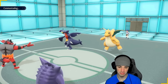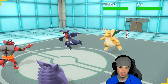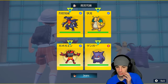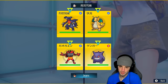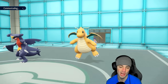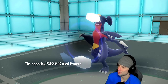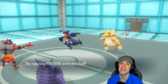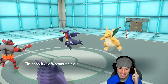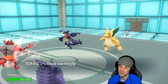Garchomp and Dragonite come out on turn one. Incineroar is not in our Focus Sash slot — Clear Amulet on Dragonite noted. We're not faking out, just popping Swords Dance and setting up Trick Room. I could Terastallize Incineroar but I think they'll Protect. We go for Swords Dance and Trick Room and both opponents double Protect — exactly what we're looking for. Swords Dance pops with Incineroar and they weren't expecting that. Trick Room is out — beautiful.